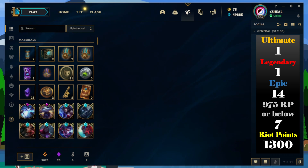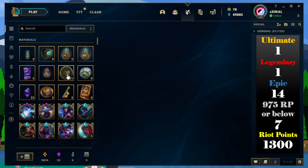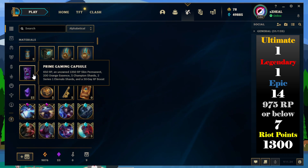Before Worlds 2021, they used to give you these shards which are random skin shards that you just open and hopefully get lucky, and sometimes some little legends and stuff like that. But after Worlds 2021 they give one capsule a month, which is in my opinion way more worth it.